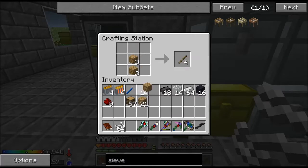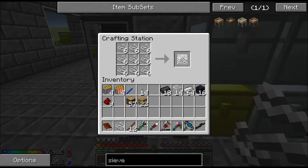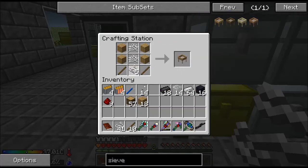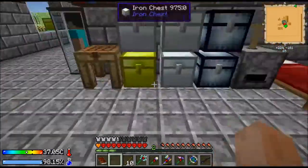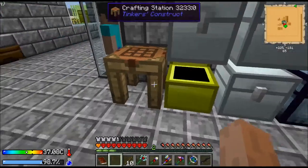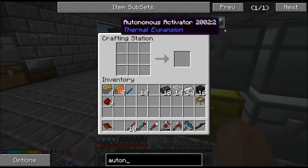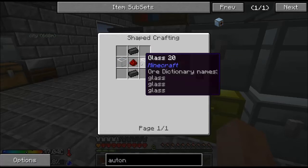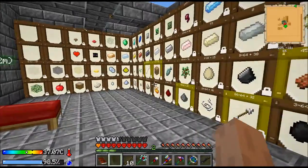Make some sticks. Get a couple of these and one of those. There's your sieve. Let me get rid of this stuff. Then we're going to make the autonomous activator. Tin, chest, machine frames, servos, seer brick, glass. I need probably some more redstone — I'll just have a stack.